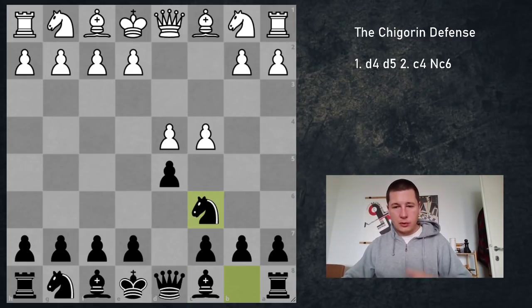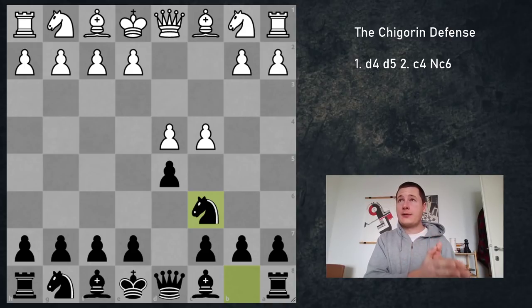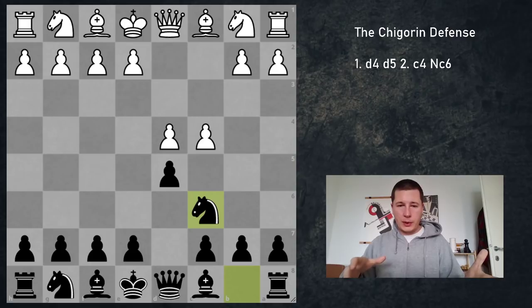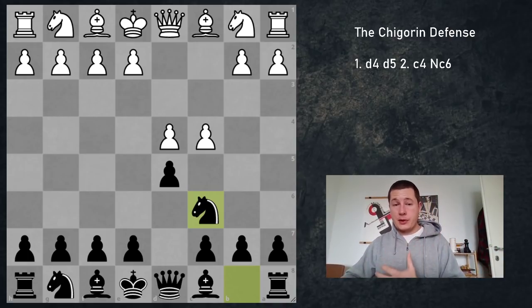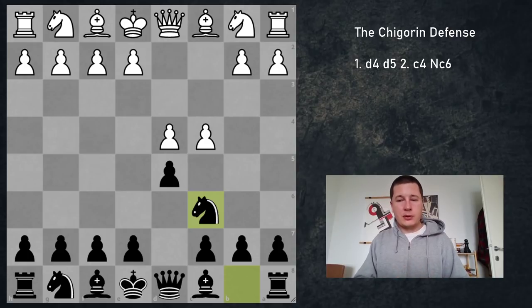So all four moves lead to different interesting positions in which both sides will have chances. Black doesn't have to know a million moves of theory — it's important to know the plans against each. The most important thing is to know when to break with e5, what to do against d5 when this pawn advances, when you can take on c4, where to put your pieces, and where your king goes. Looking at Alexander Morozevich's, Richard Rapport's, or Ben Feingold's games will give you a great idea of how they win — their opponents simply don't know what to do.